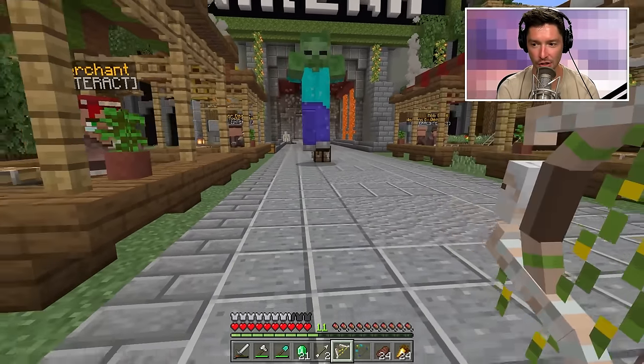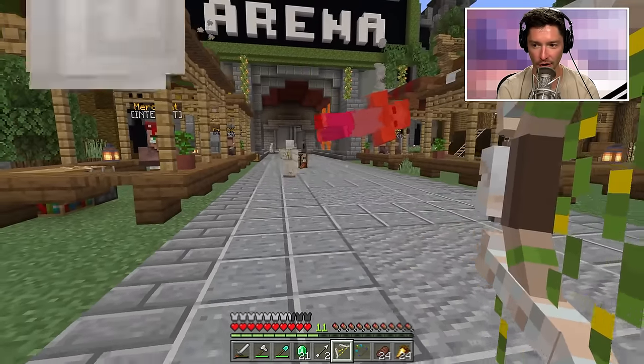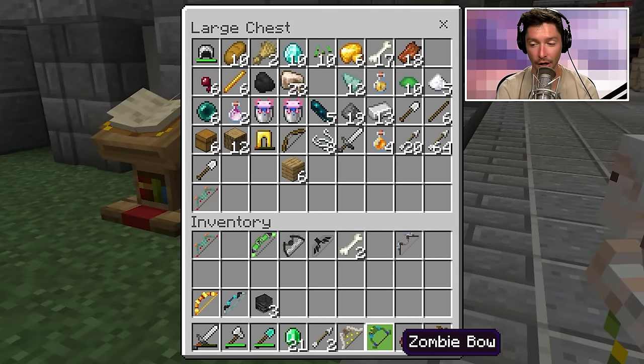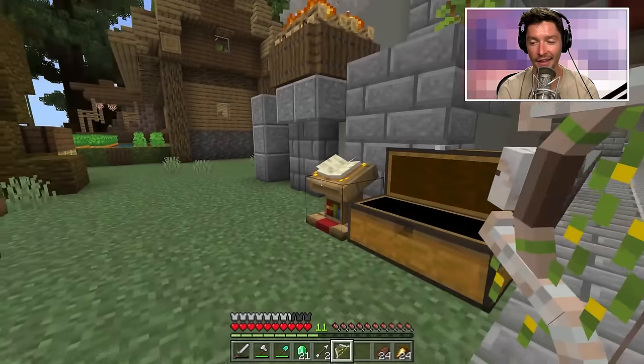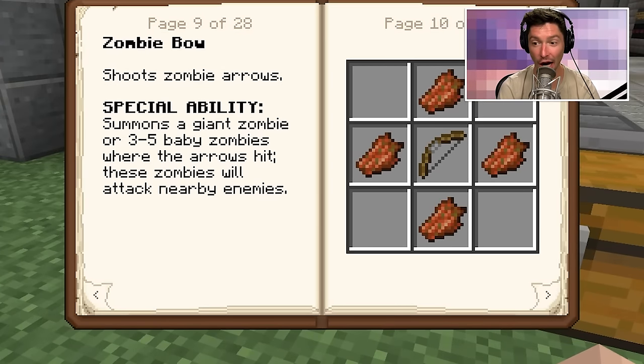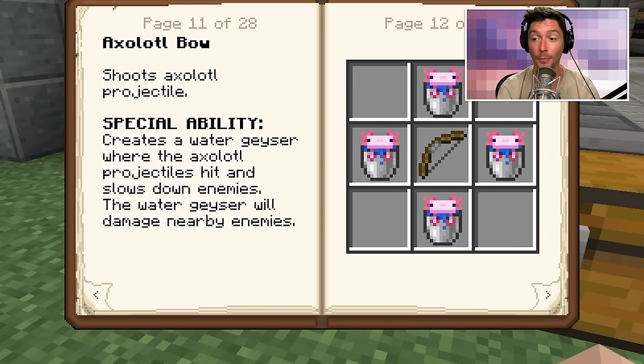Using the iron golem bow so iron golems can help out immediately — that's so funny. The zombie bow summons a giant zombie or three to five baby zombies, and they will attack your enemies. Very cool.